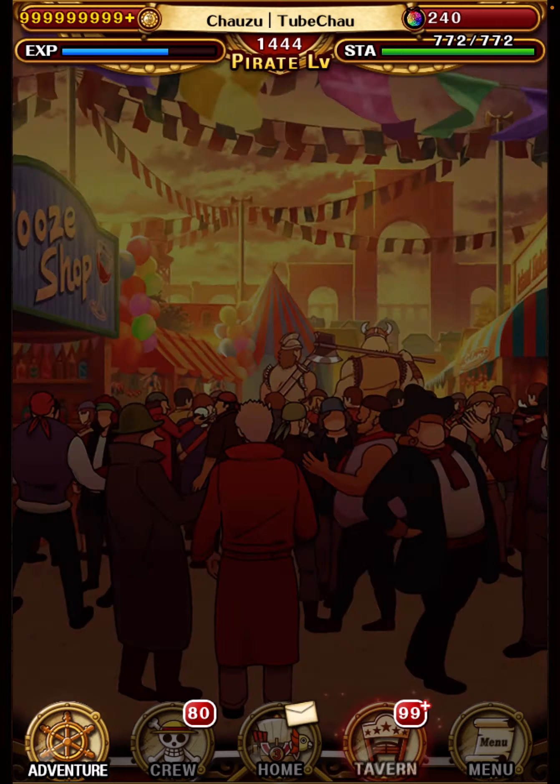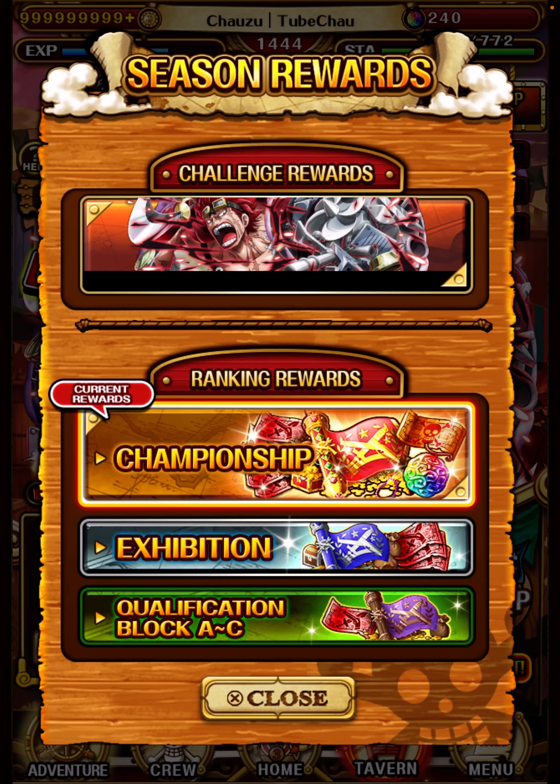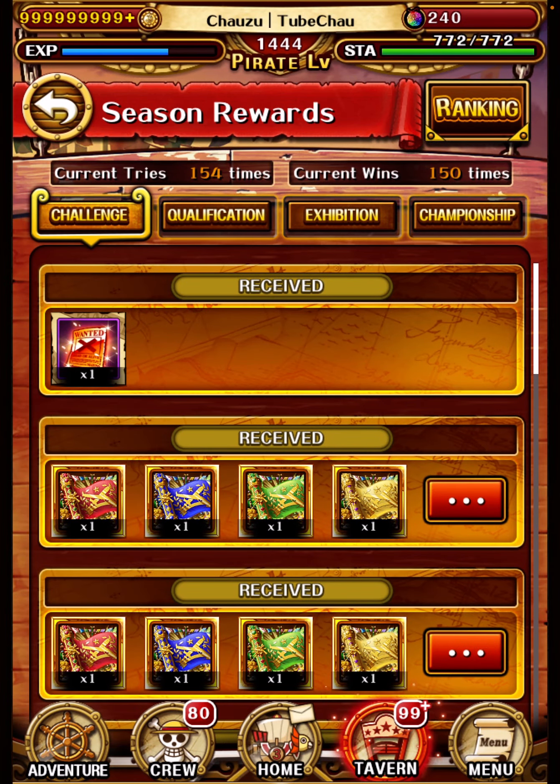So if you go to the PvP menu, this is where you get most of your rumble scrolls. If you check the rewards, first we have the challenge reward, which you get by playing naturally. If you don't use any gems for stamina, I think you get like 70-80 wins potentially, so you should gem a bit, and you should obviously save that for the finals.